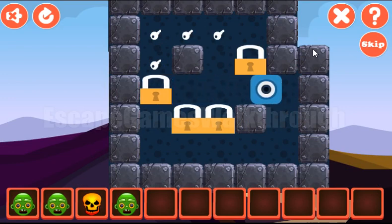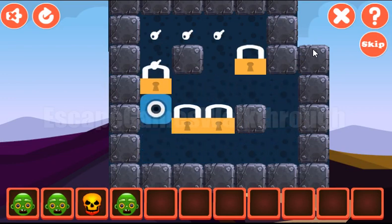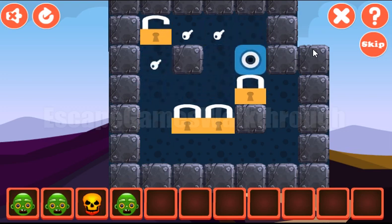The next puzzle to solve is this one. The task here is to move all these locks to the positions with the keys. It can be done like that.